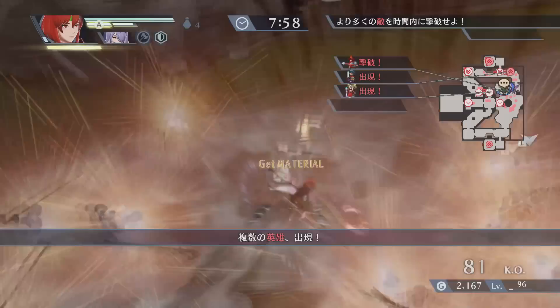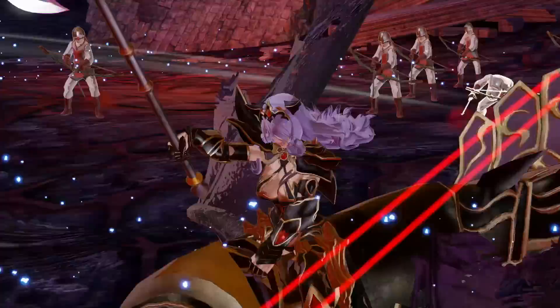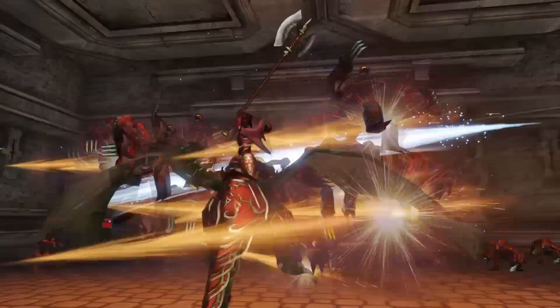However, the sheer effectiveness of this move, compared to everything else that they and other area attackers can do, leaves my analysis for them in kind of a strange place. Without this slamming attack, Camilla and Minerva have a slightly underwhelming dual focus playstyle. With this slamming attack, they are absolutely broken, and can crush most KO goals within half of the time, and even some of the game's most challenging moments. I highly recommend picking one and sticking with them, as they will almost always be an incredible boon to your team.